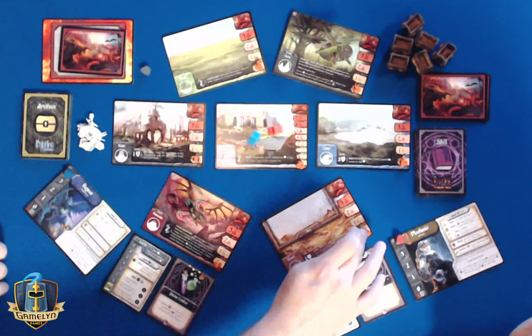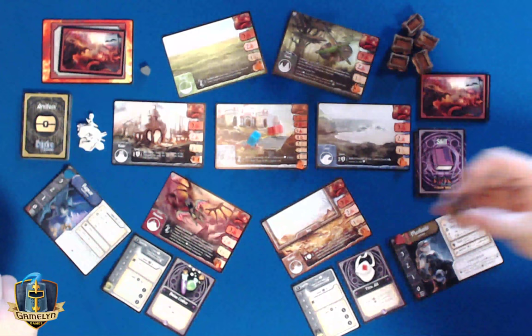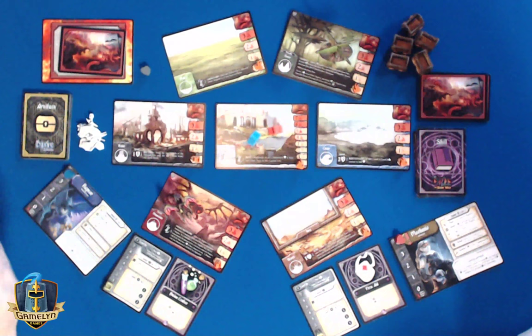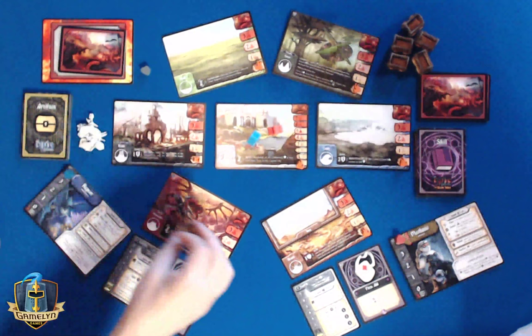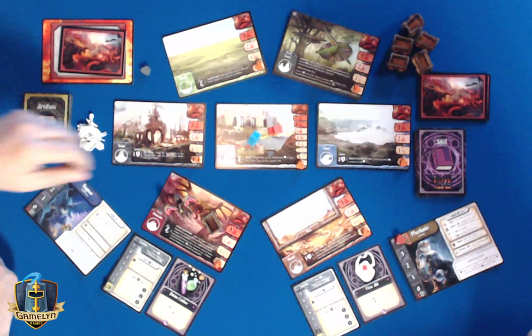We've got everything already built out — the epic foes, the horde deck, the turn deck. Let's take a look at the caravan. The first caravan is going to go into the mountain region. Every round we're adding a caravan to a different region as shown on the bottom of the caravan card, and we have to save it by bringing it over to the capital city. All six caravans have to be in the capital city before we can destroy the epic foe, and it costs experience points to move the caravans.